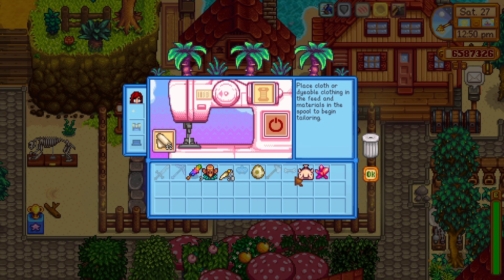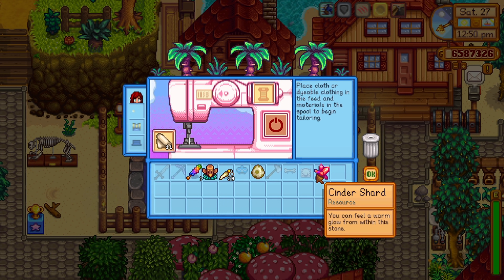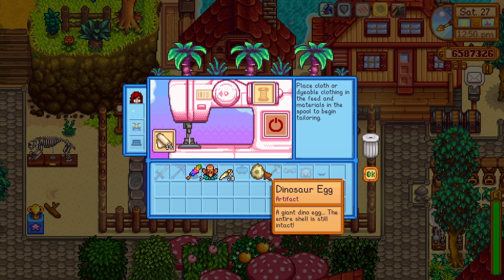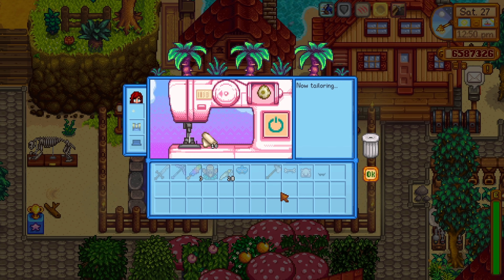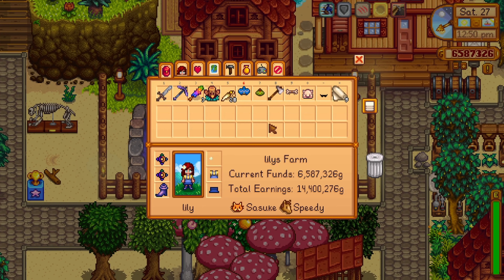The sewing machine is also a fun one, especially for those of you who want to collect every single hat in the game. You can get a sewing machine from completing the special order request from Emily. You will simply need to bring her one of each type of rare jewel: one ruby, one topaz, one emerald, one jade, and one amethyst. Luckily, she doesn't want a diamond. Emily will give you a sewing machine, so you don't need to craft it.